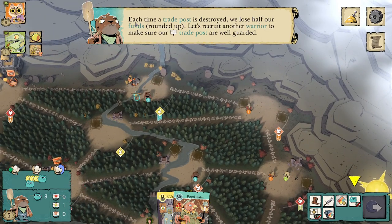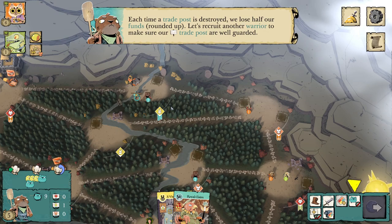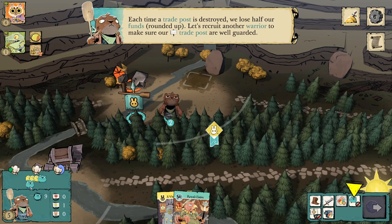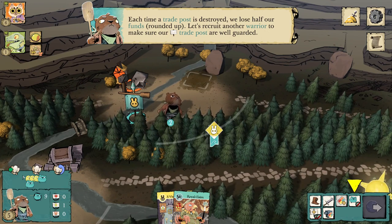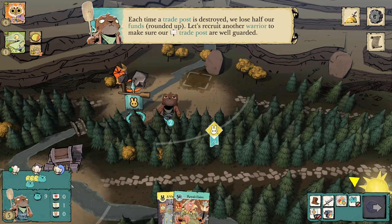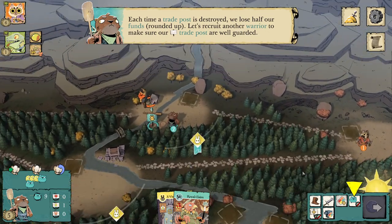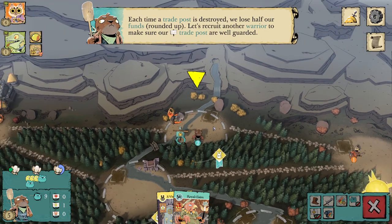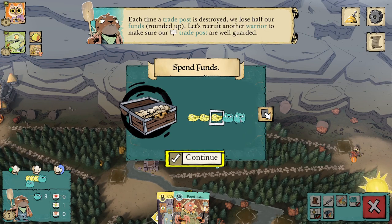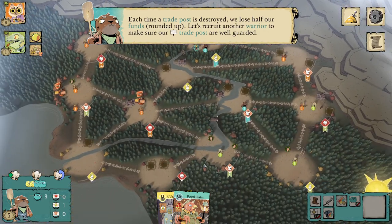Each time a trade post is destroyed, you lose half your funds. This sounds very punishing, but it only applies to funds in the funds box at the end of your turn. If you commit or spend all of your funds and have nothing in the payments box, then if anyone kills a trade post, it doesn't matter. They want us to recruit again — this is not an efficient use of action here. I want two Otters and two Lizards available to use for trade posts.